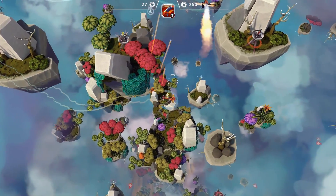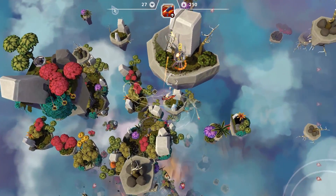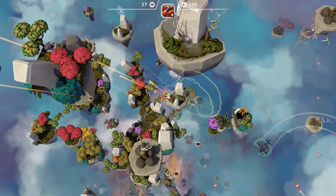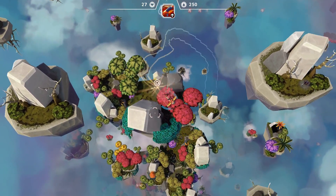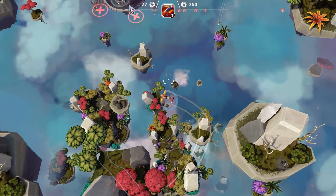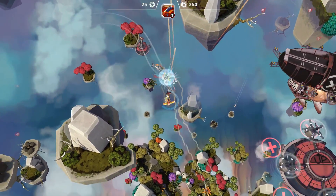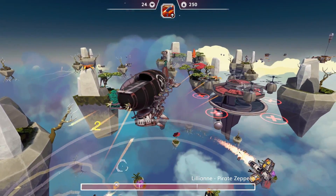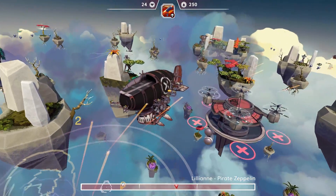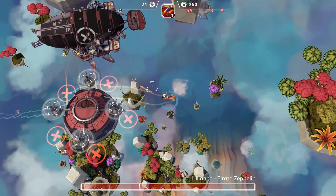There's that flamethrower guy still hanging around. They're terrible at range, but he's actually got a lot of health and is pretty fast moving. I want to take out all these turrets, because I know what's coming up around the corner — the boss fight. I don't want to be fighting the boss with turrets shooting me in the back as well, because the boss is a giant great big zeppelin. There it is! I've just crashed into a pirate.